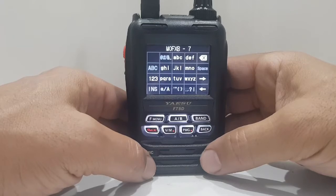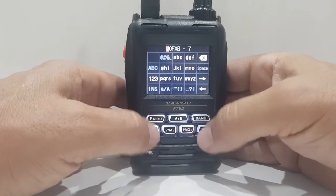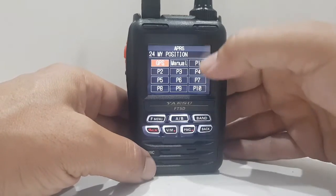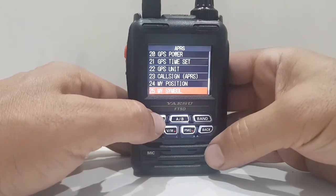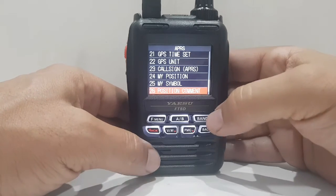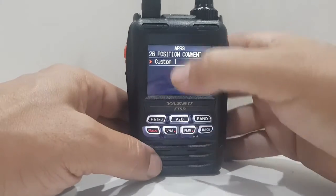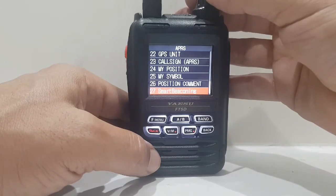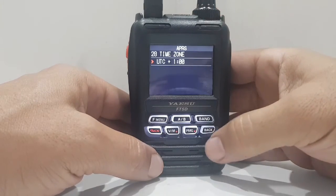Callsign — you definitely need to get that in there, so I've put in M0FXP-7 for test purposes. That's what will show up on aprs.fi. My position — kept it as GPS, but you could select manual and pre-program different positions using the P numbers. My symbol — I've just got a man icon for now. Position comment — I've got a custom one. Smart beaconing — never use that, so it's off. Time zone — I've added UTC plus one as I'm in the UK.